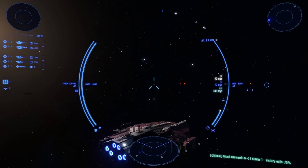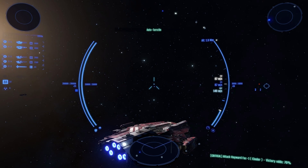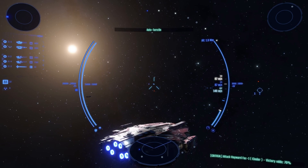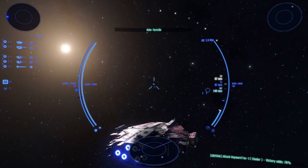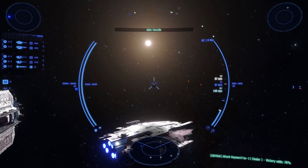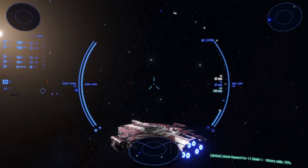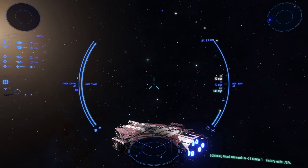Now press the key you assigned to activate the auto-turn. With auto-turn engaged, move the view in a new direction and press the Capship Turn key — space. Using this control mode, you can quickly set a new heading while still maintaining focus on your current target. By holding down the Capship Turn key, you can also change the heading continuously.